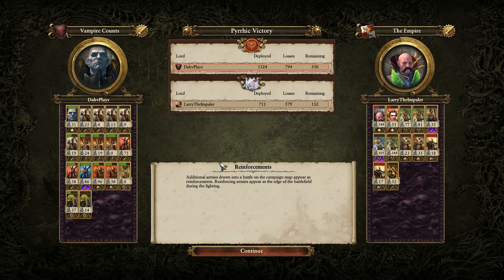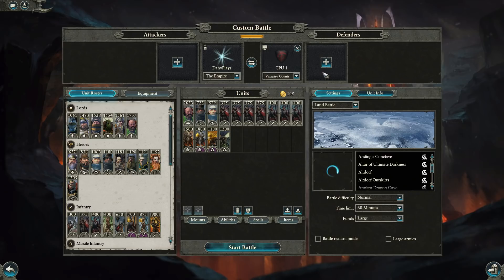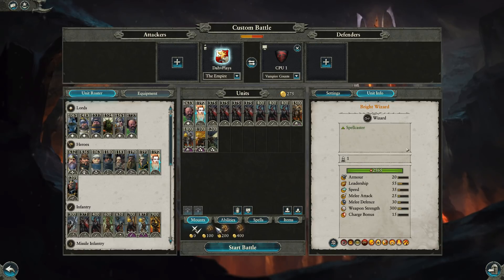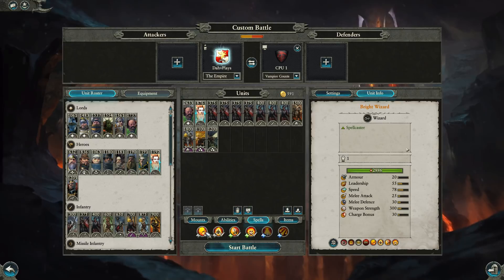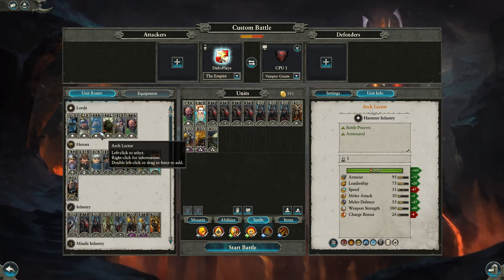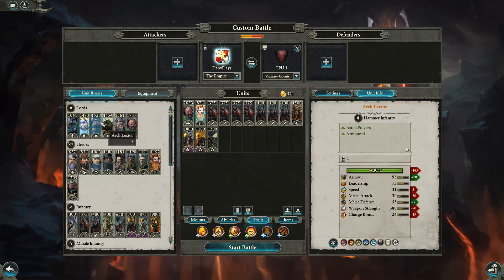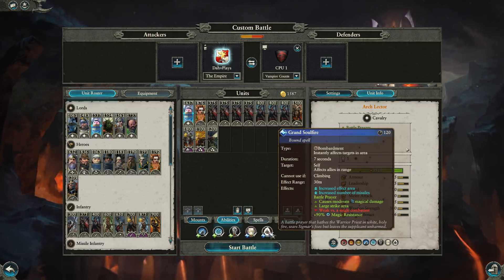Volkmar's definitely a fun pick and he's pretty good against the Vampires — can definitely clear out a lot of chaff. The Archlector is a cheaper option; obviously you don't get Banishment and he's not unbreakable like Volkmar, but he does give access to some of the same buffs. If you're going with a more Flagellant-focused build, the Leadership buff may be less necessary. The Miscast Chance can be decent if you're nearby on the Vampire Lord. Grand Hammer of Sigmar, Grand Shield of Faith, and Grand Soulfire are pretty solid and relatively cheap. I do like the pick of the Fire Wizard — Fireball and everything super solid here.